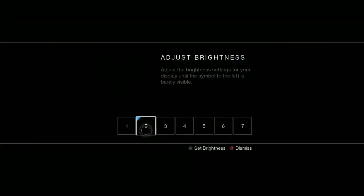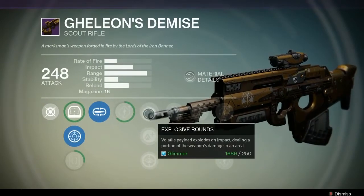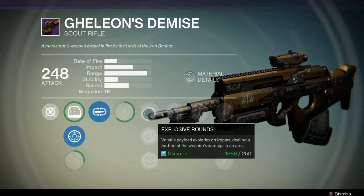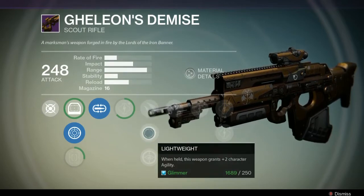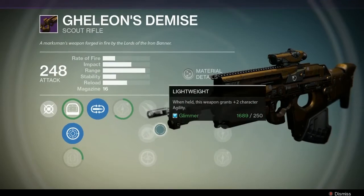So looking at Galien's Demise option tree: Explosive Rounds — volatile payloads, explosive impact, dealing force of weapons damage in the area. So basically this is kind of like Firefly, just in a less good way. Lightweight — when held, this weapon grants plus two character agility. That's kind of nice. This is going to be a weapon I use for precision bounties while farming, so the lightweight will help — it makes you move around quicker.